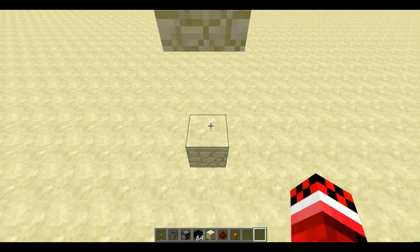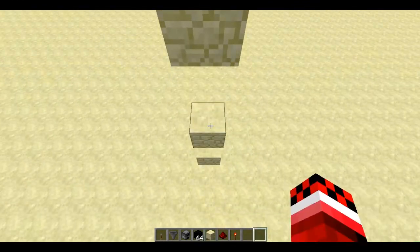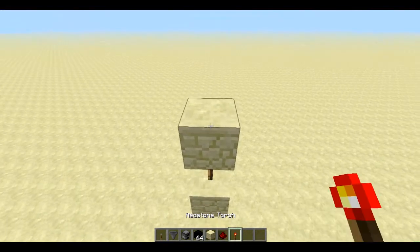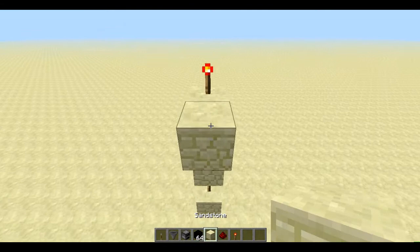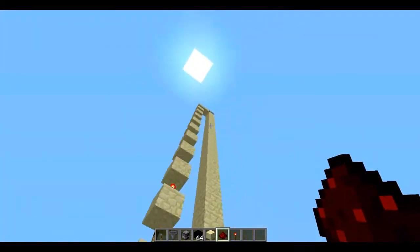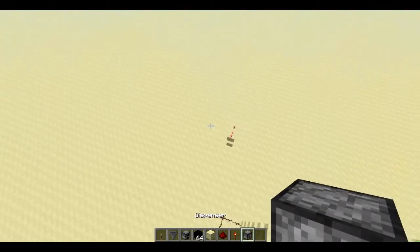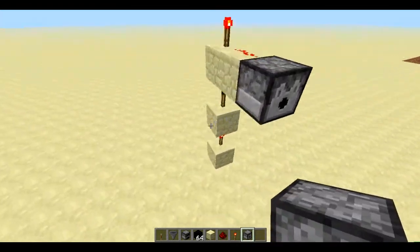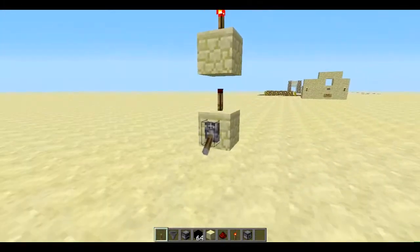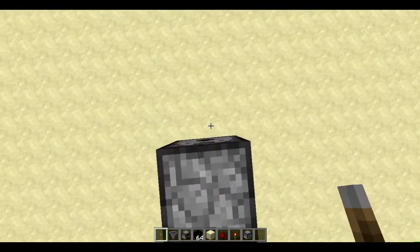Oh, I built the block — nevermind, so this just needs to be fixed. Then you go all the way up to the top, just a dash, and boom. It's just a use of vertical redstone towering, pretty easy to do, pretty simple.